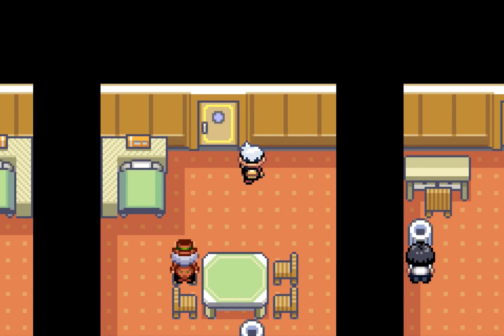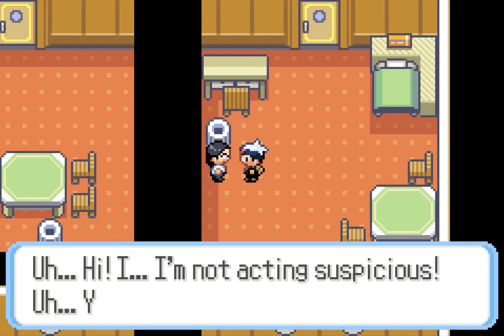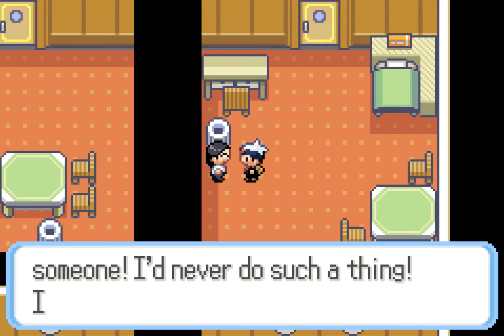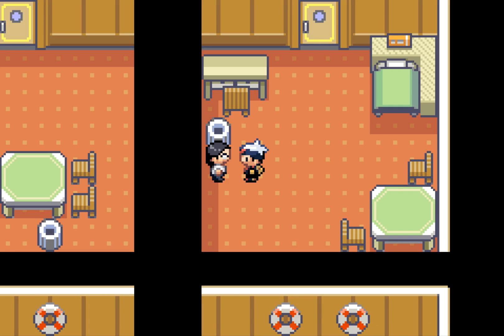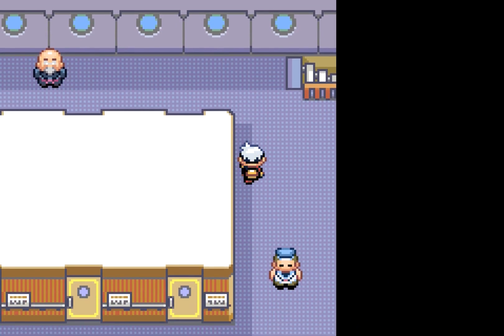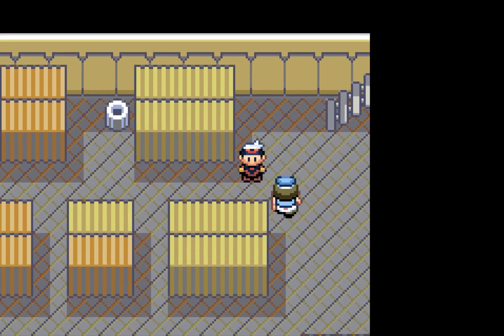Everyone is now at level 49, which is pretty nice. A suspicious person says they're not acting suspicious and gives us something for free — honestly they didn't snatch it from anyone, it's clean. We get TM49 Snatch: the user steals the foe's move in advance then uses the snatched move on the foe. That could be useful — for example if someone was going to use Shockwave against our Pelipper.